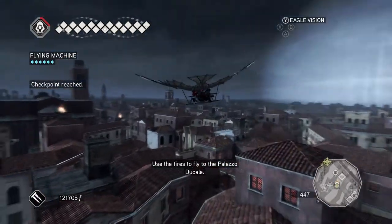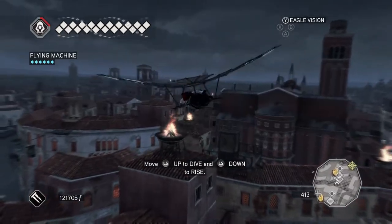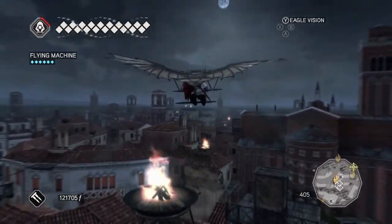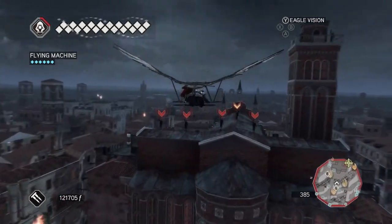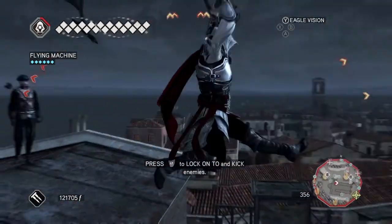Aim for the fire so that you do get lifted back up, and then for this rooftop right ahead of me you can see all of these enemies. Lock onto them with the left trigger — or whatever your lock button is — and you will automatically kick the enemy. Once you've done that, that is all you need to do for this achievement.